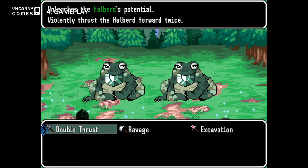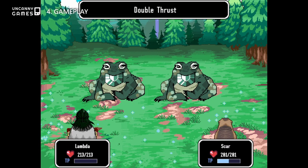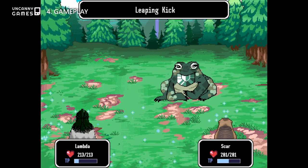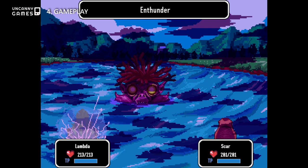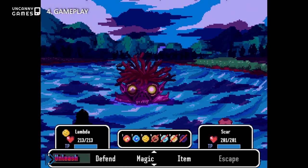Battles take place over turns where you can choose to defend or attack with a specific weapon, spells, or use items and ores to either heal a party member, or boost either your physical or elemental attack or defense.